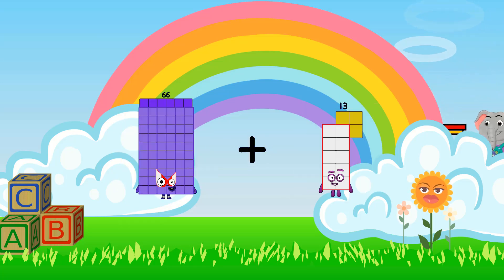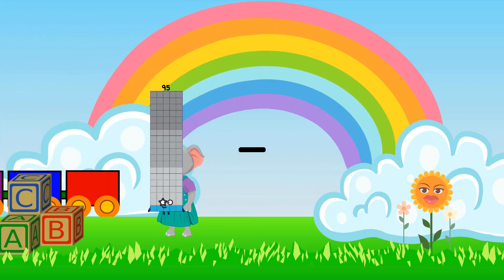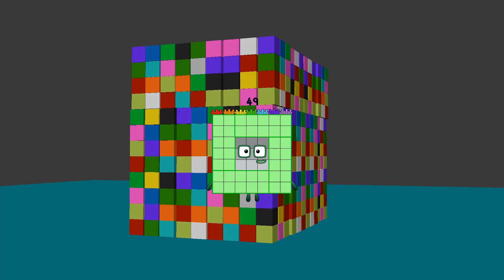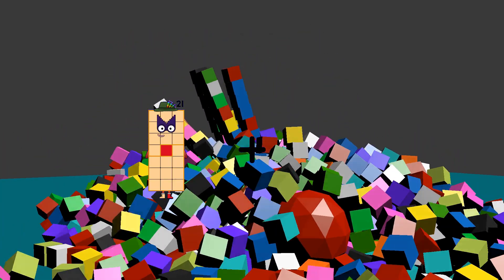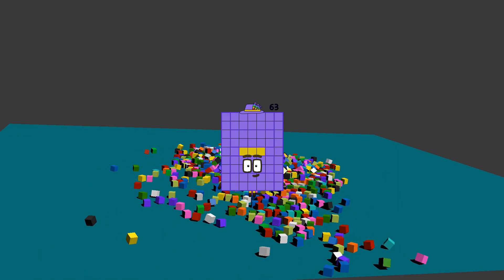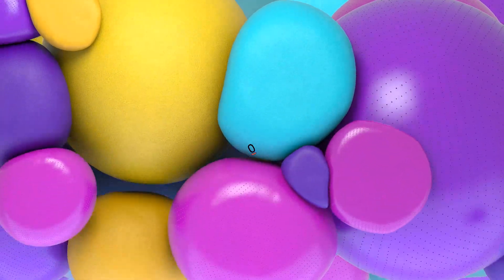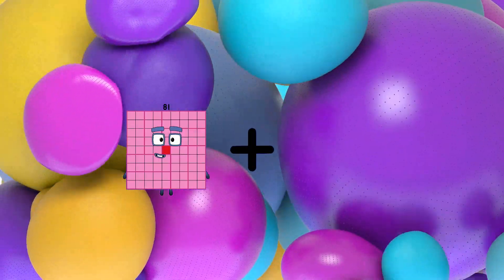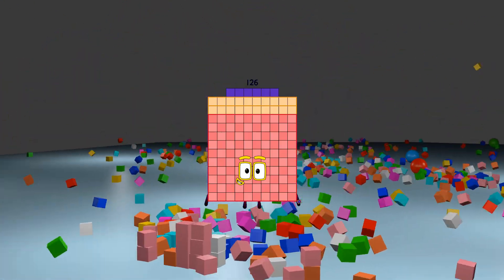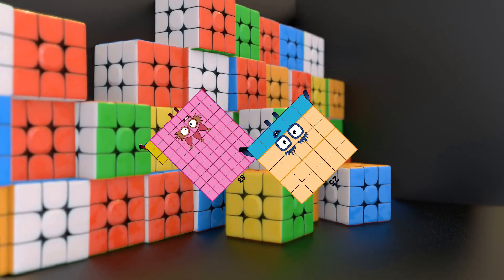66 plus 29 equals 95. 95 minus 46 equals 49. 21 plus 42 equals 63. 11 minus minus 11 equals 0. 81 plus 45 equals 126. 83 minus 25 equals 58.